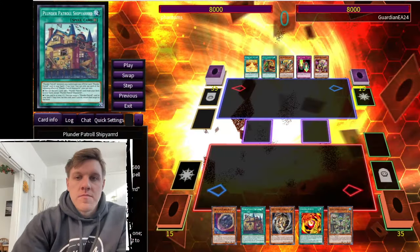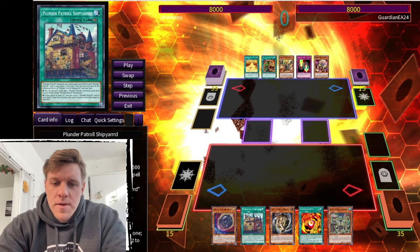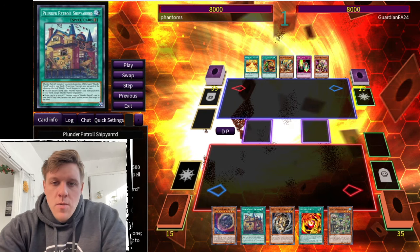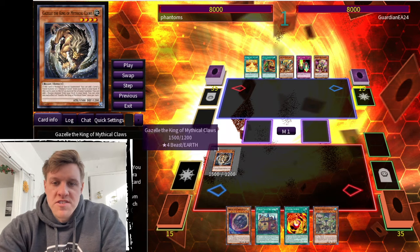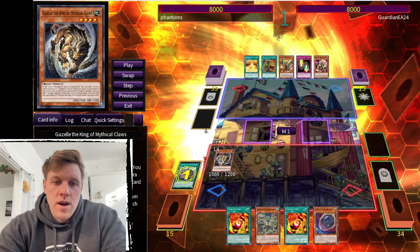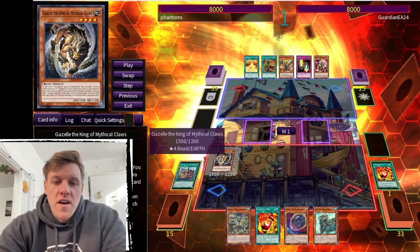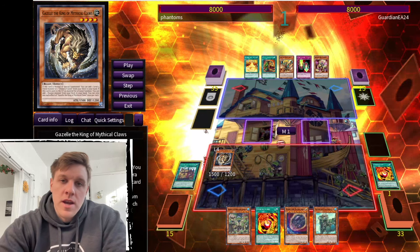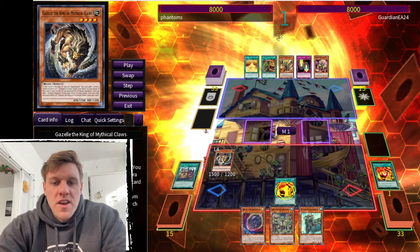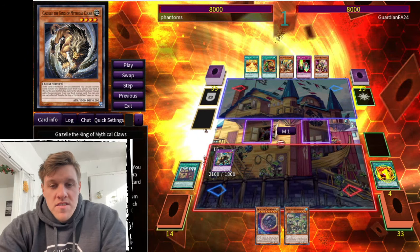Now let's jump into actual replays from last night. The first match is against Fire Kings. We won the dice roll. We start with normal summon Gazelle, getting a copy of Chimera Fusion — we already had one, but that's fine. We activate the field spell, discard one of those Chimera Fusions and search a Whitebeard, because we want to fuse off something that will extend us into more Plunder names so we can go into the Jord-Blackbeard combo. We fire off that second Chimera Fusion using Whitebeard and Gazelle as material.